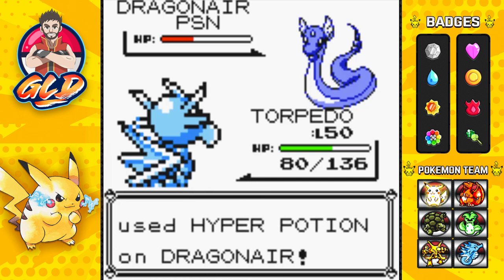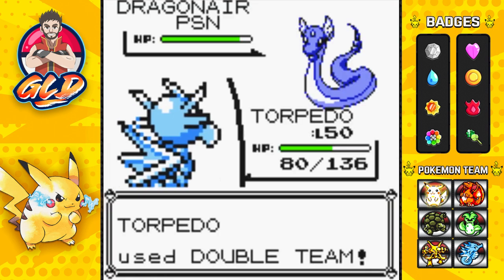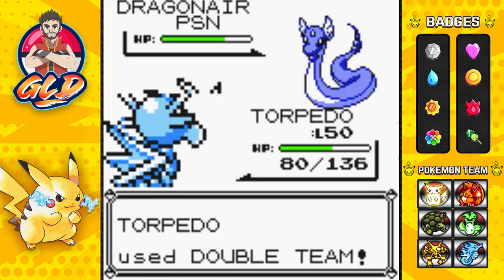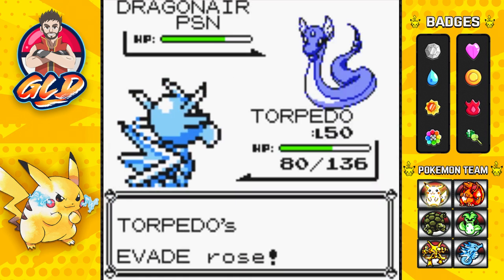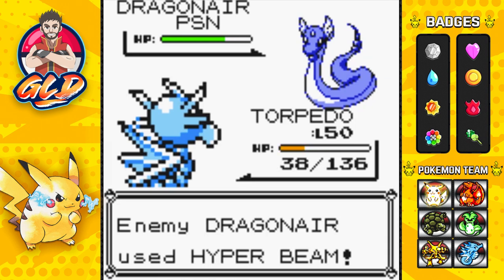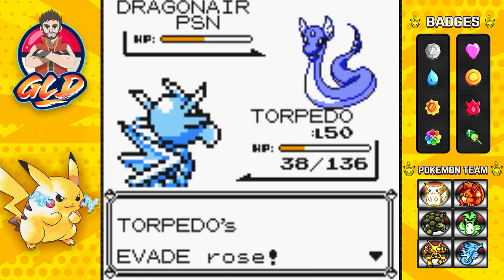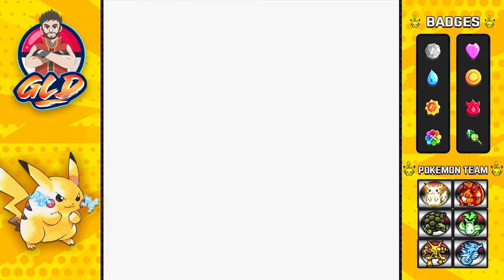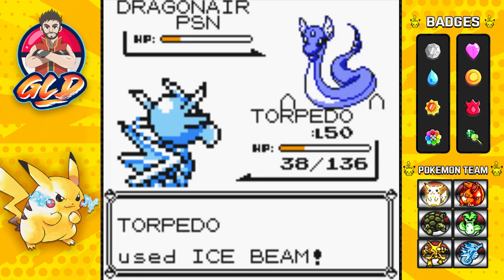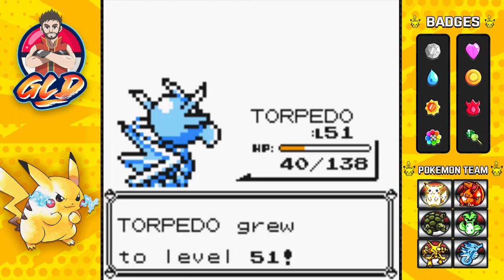Let's use Double Team so nothing hits us. He's using a Hyper Potion - okay with me. Double Team again - even if it uses Wrap and stuff, it's going to be very hard to shake that poison. Getting hit with Hyper Beam but it needs to recharge again. Let's go with Ice Beam - yes, you are getting poisoned! Torpedo grows to level 51 - going off what it's named after!